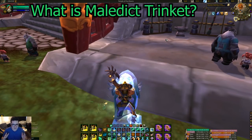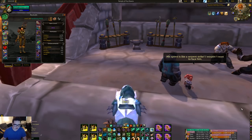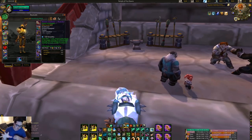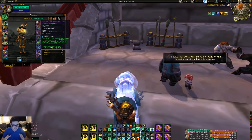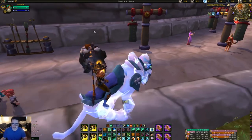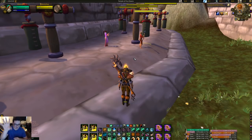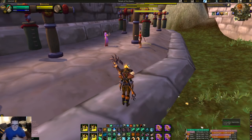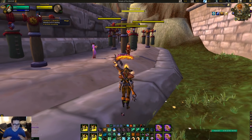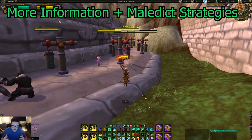So what exactly is Maledict? If you watch streams you might hear people calling it Dick or Dict. It's a trinket added this season called Sinister Gladiator's Maledict. After one and a half seconds it launches a little bolt — it kind of looks like a shadow bolt but a little different. It deals damage based on item level, but most importantly it absorbs healing for six seconds. Here's what it looks like — it did damage and now it's absorbing 62,572 healing.